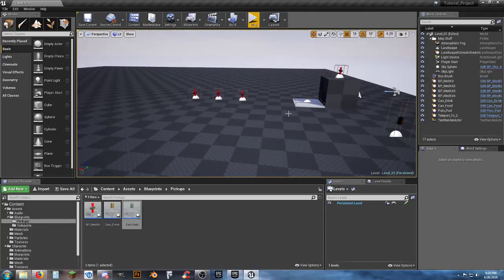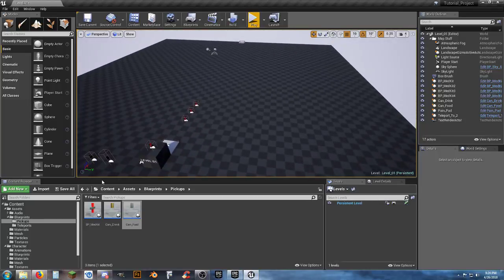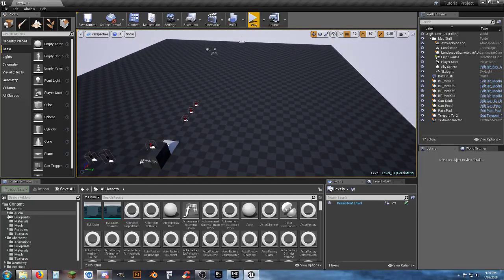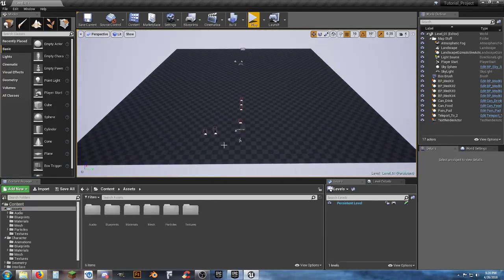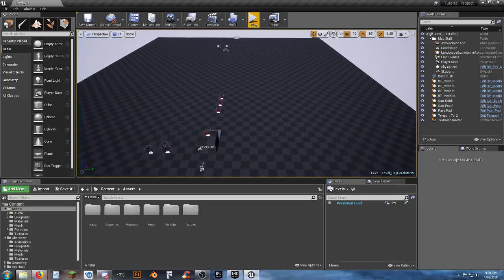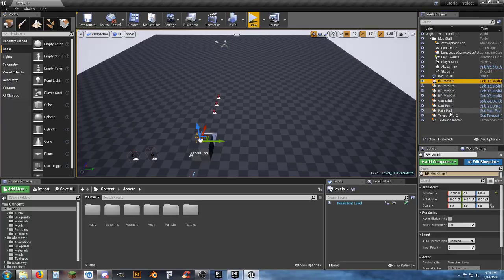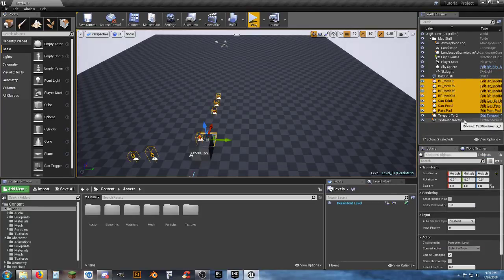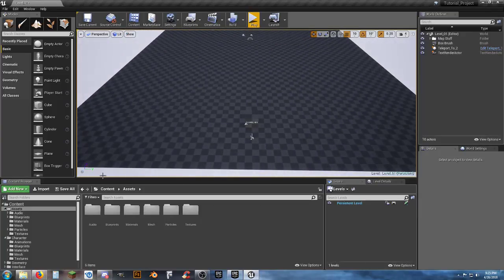Moving on to the map: this is level one and it's just test stuff. Let's grab all the medkits and pain pad and clean it back down to a simple empty map.